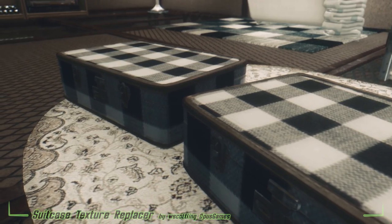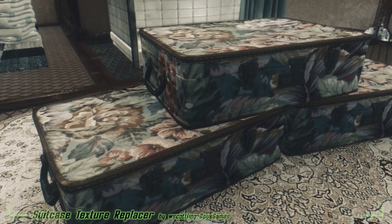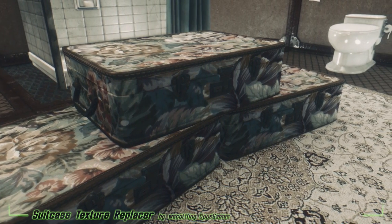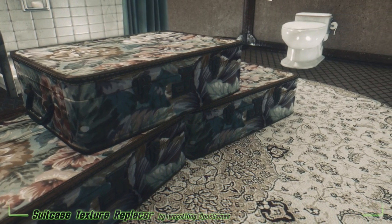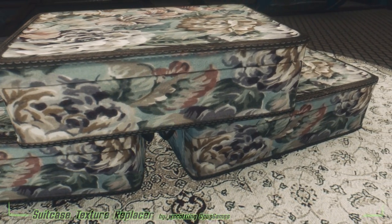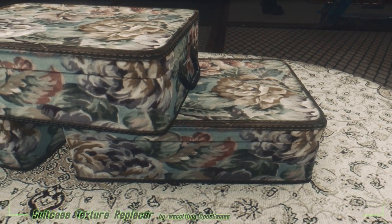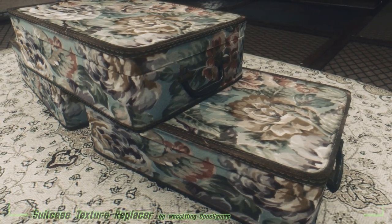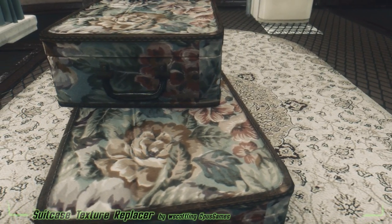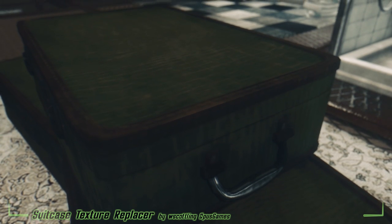It bothered the mod author that every suitcase in the Fallout world looked exactly the same. Right now, this simply replaces the suitcase with one of 23 textures. So yeah, they'll all still look exactly the same — ironic, the mod author knows. So far, this is the first step in the development piece the mod authors are working on. Hopefully, this will lead to more variety in the Fallout world with suitcases. There are 23 to choose from currently. Let's hope one day they can make it so that they're sprawled out and randomized. That would be sick as hell. But for the time being, you'll have to pick which one you like the most. And frankly,